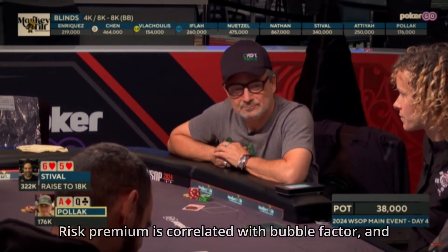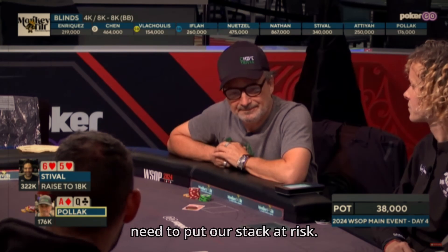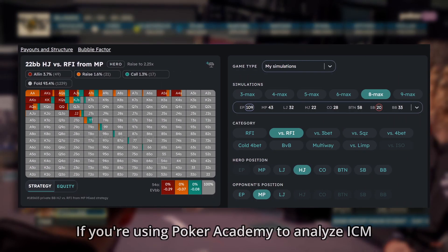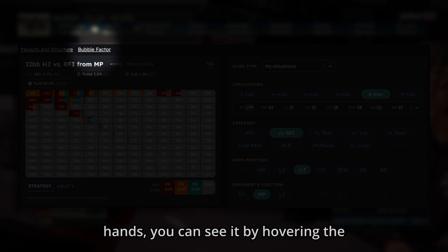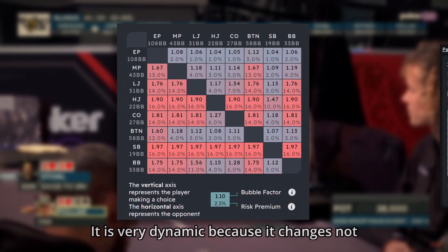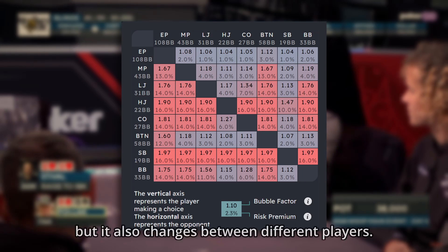Risk premium is correlated with bubble factor and it shows us how much more equity we need to put our stack at risk. If you're using Poker Academy to analyze ICM hands, you can see it by hovering over bubble factor here. It is very dynamic because it changes not only based on the stage of the game but also between different players.